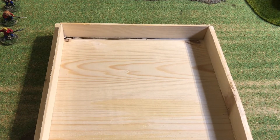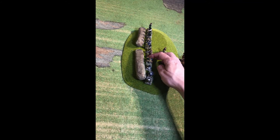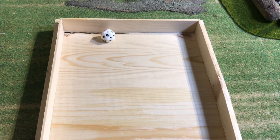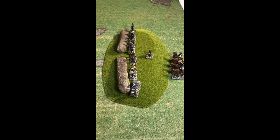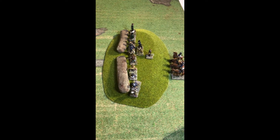The second Boer commander has one order and he's going to use that to rally one of his troops — in this case just removing the reminder dice. Then the Boer Commandant also has only one order and he's going to use that to rally another soldier.